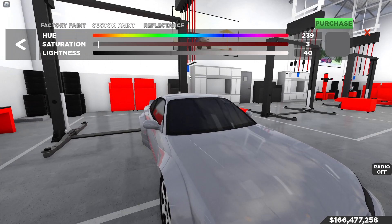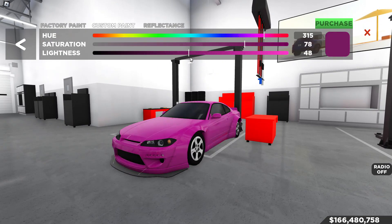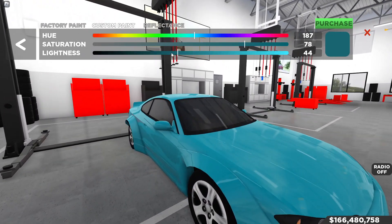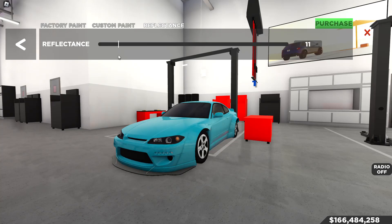For paint, I want to go through the spectrum. Red doesn't look all too great on the S15; a hot pink isn't too bad; a light blue is actually really good. A slightly darker turquoise looks nice too. We'll keep reflectance at 10 — nothing too reflective. Make sure you purchase the paint before you back out!